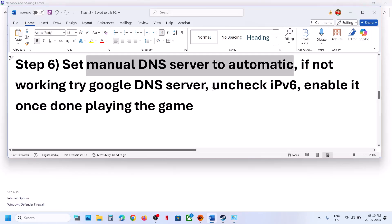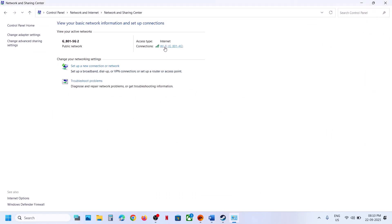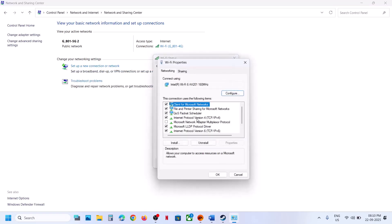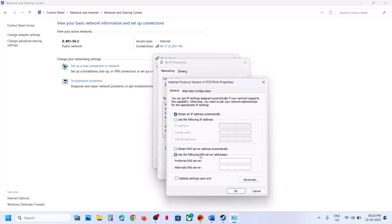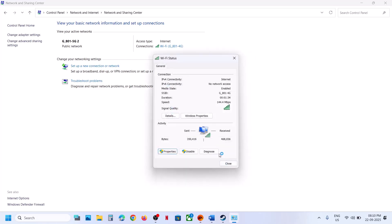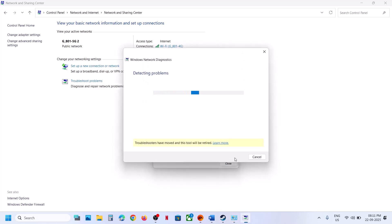If that doesn't work, try Google DNS. Go back to Wi-Fi Properties, select IPv4, click Properties, and choose 'Use the following DNS server addresses.' Enter 8.8.8.8 as the preferred DNS and 8.8.4.4 as the alternate DNS. Check 'Validate settings upon exit,' click OK, and relaunch the game.